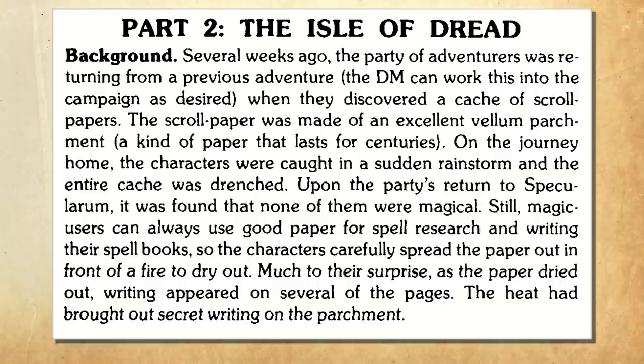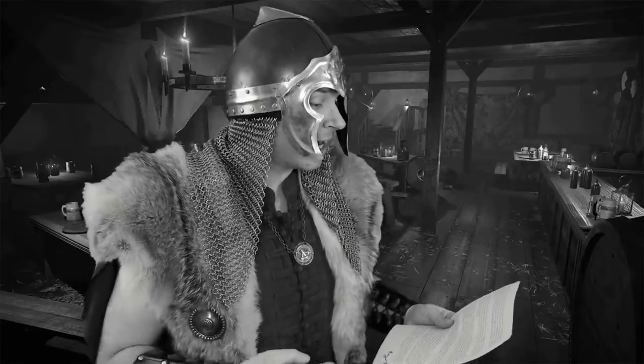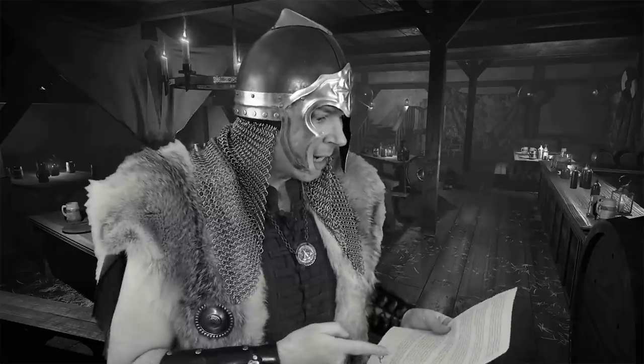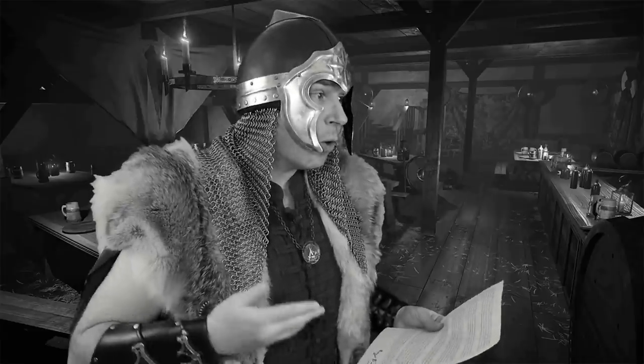The adventure opens with the weirdest and most random hook I've ever seen in a tabletop adventure. Essentially, the Player Characters found a bunch of blank papers on a recent adventure. On their way home, they were caught in a rainstorm and all the papers got wet. Because good parchment is expensive, they tried salvaging them by spreading them out before a fire to dry. Then, to their surprise, a player's map appears on the heated pages, as well as a secret message telling them of a fantastical island with lost treasure — written in lemon juice. It mentions a Black Pearl several times, so that's got to be important.